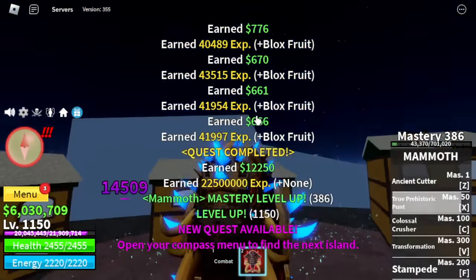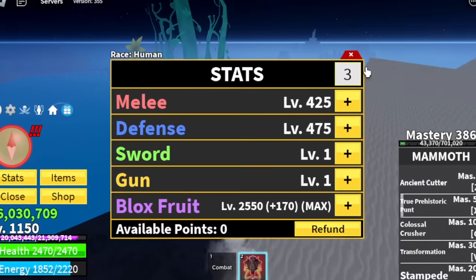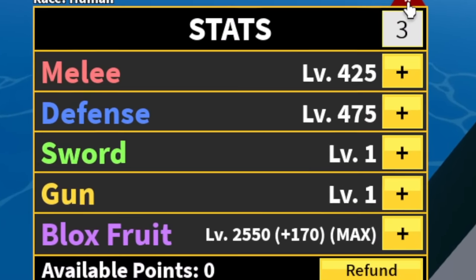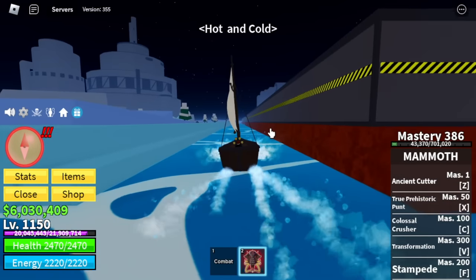Next up is level 1,150 — the boss in that island is Smoke Admiral. Here are the stats: melee 425, defense 475, Blox Fruits max. We've already reached max on Blox Fruits — you can expect max damage now.